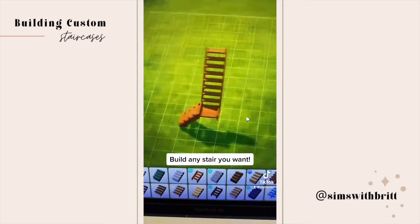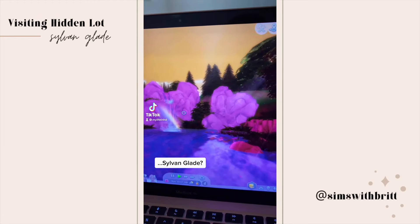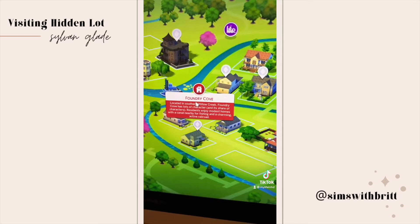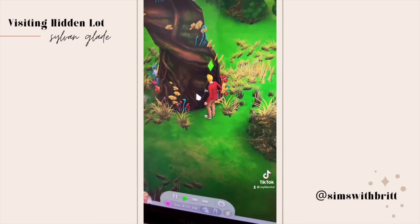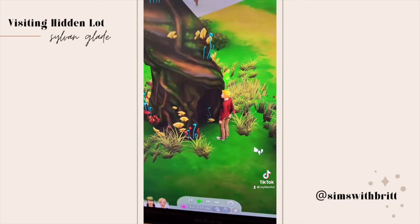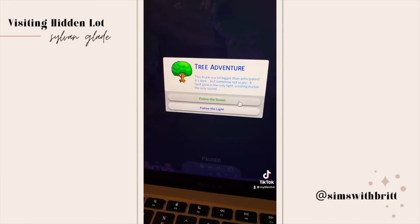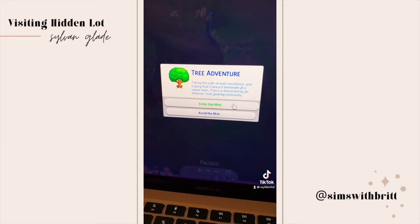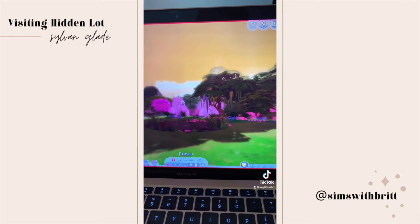Did you know there are hidden lots in the game? This is Sylvan Glade. To get there, go to Willow Creek then Creak Cabana. There's an interesting looking tree in the park beside the house — view it, then water it, then discuss nature with it. A passageway will appear. Once inside, you'll have to answer a series of riddles: follow the sound, follow downstream, enter the mist, travel to glade, and then travel. Once inside you can fish, search for frogs, and find special collectibles.